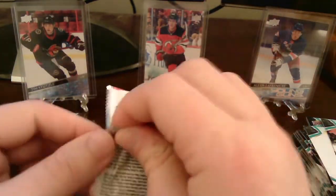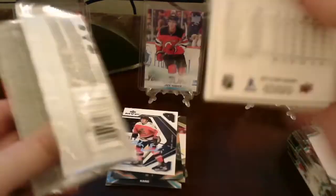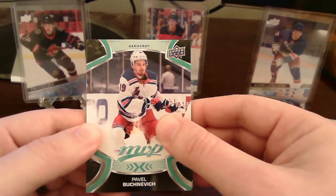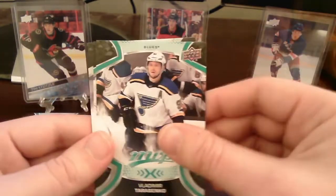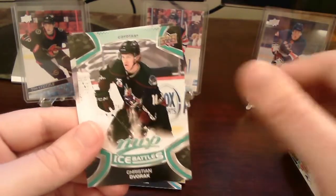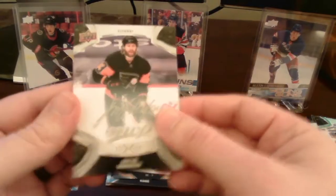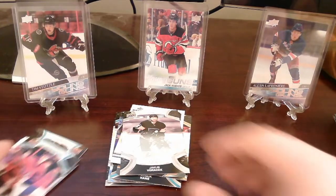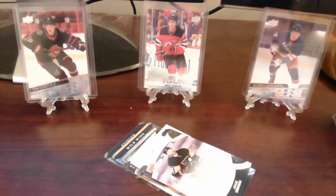Last pack — anything else we can pull before we end off the video? Base card of Pavel Buchnevich, Ilya Sorokin, Dvorak, Tarasenko, ice battles of Christian Dvorak. And we get another silver script — a silver script of Jacob Voracek, Philadelphia Flyers. Very cool. That does it for this box and it was quite a really good one. I'll go ahead and summarize all of our hits, inserts, and rookies, then close out the video.